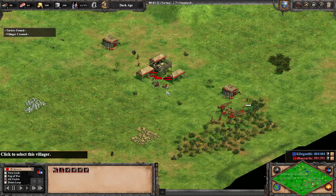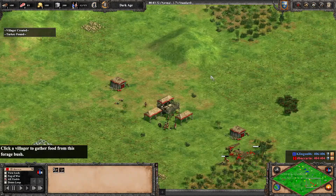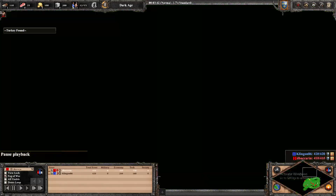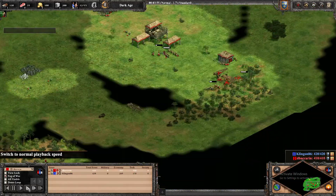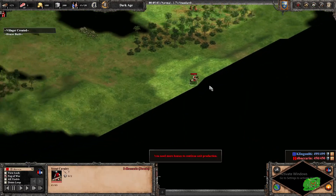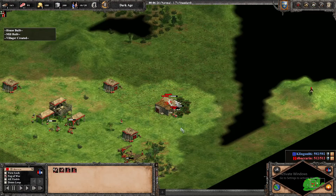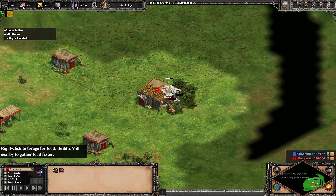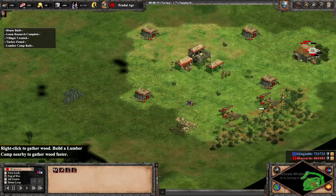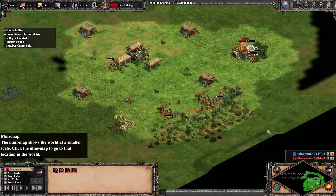We've had a little bit of issues here with killing sheep too early. We found all of our sheep here. There's a little bit of inefficiency from our scout. We also have this build exposed — the wood line and berries are exposed, which is never really ideal.